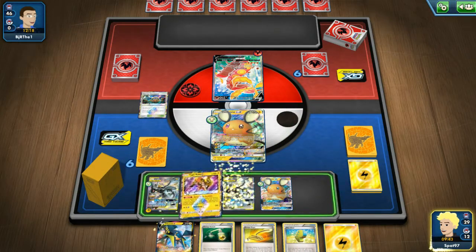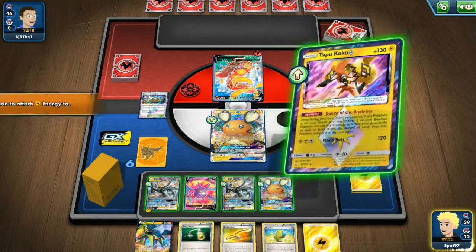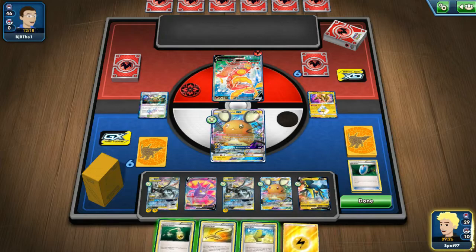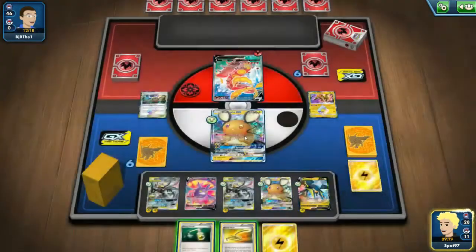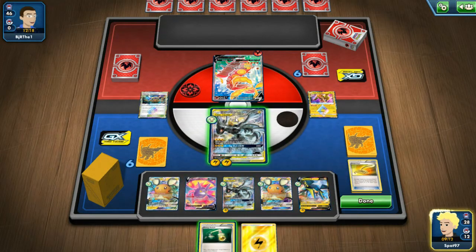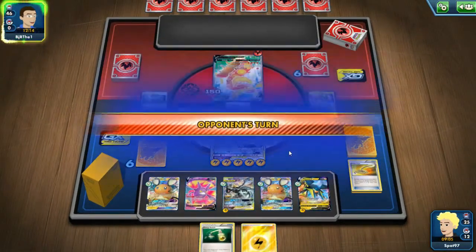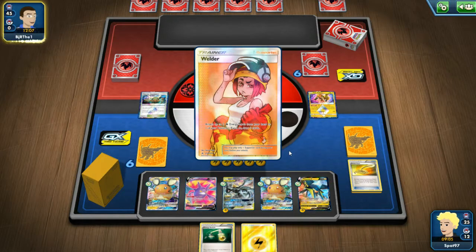I hit the exact combo I needed - wow, this is pretty great. We will Tapu Coco Dance of the Ancients, put an energy onto both Pikarom, then drop the Vikavolt, Max Elixir, and put an energy on the Vikavolt. Then we'll use Escape Rope to bring Pikarom active. I did not use any Electric Powers this turn unfortunately, so I can't get the turn one KO, but I am going to put lots of energy active just in case they discard one or use Crushing Hammer.